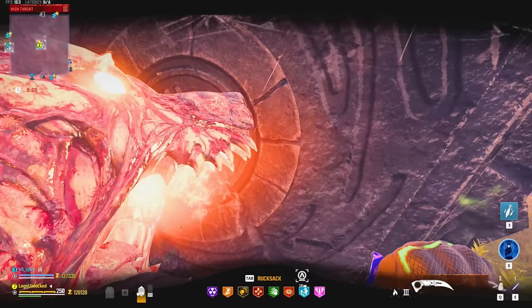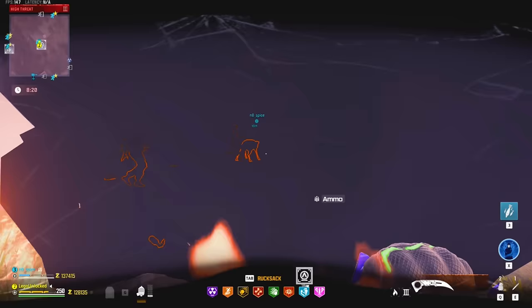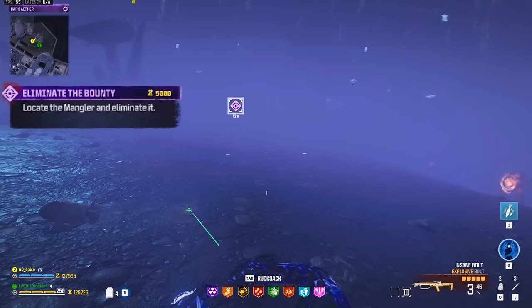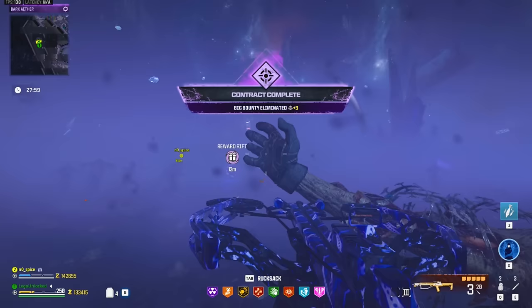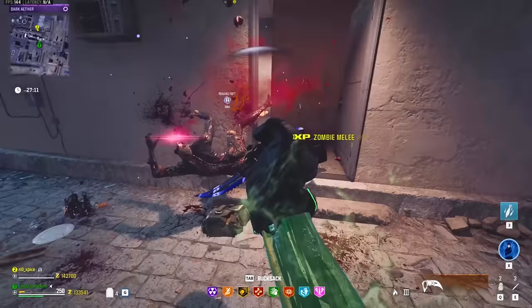Let's head into the dark ether to see if we get additional containment points for doing dark ether contracts. Doing a contract in the dark ether gives plus three points — so dark ether contracts are the same as a tier 3 contract. The dark ether is not very good for farming containment points unless you're already coming in here, in which case you still get the points.